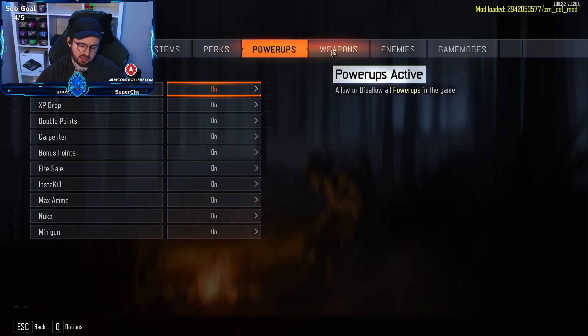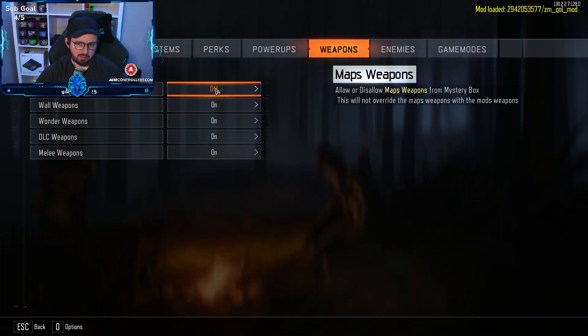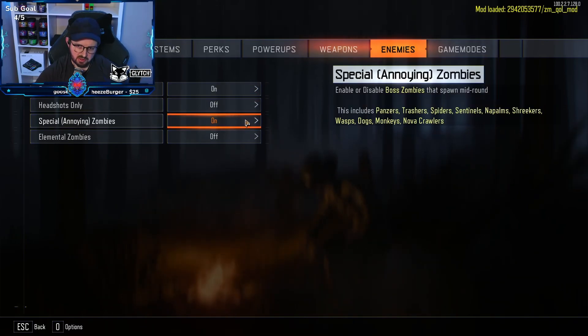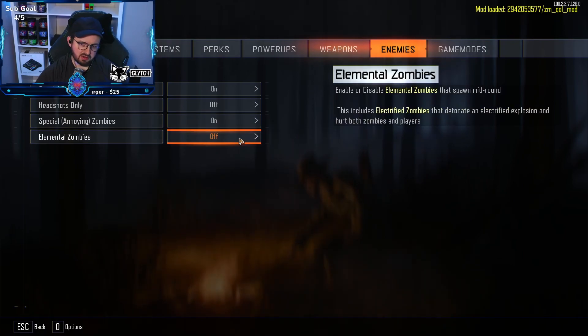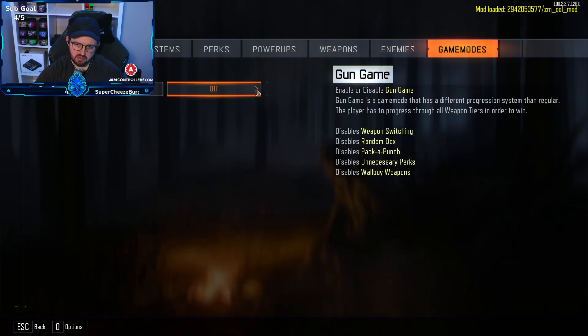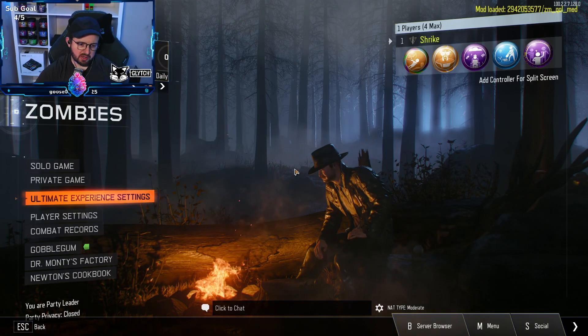We'll leave XP drops on because you can grind through levels and ranks in this now. Map weapons — allow or disable map weapons from the Mystery Box, this won't override the maps. Wall weapons on. Wonder weapons on, DLC weapons on, melee weapons on, enemy special rounds — that's like dogs and such. Headshots only — no, special rounds — yeah, we'll leave that on. Exploding zombies and stuff like that — game modes: gun game, which disables the Mystery Box and Pack-a-Punch. So that is basically the Ultimate Experience in a nutshell.